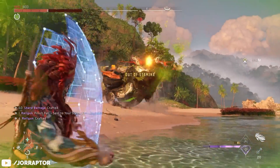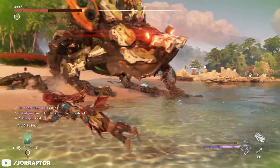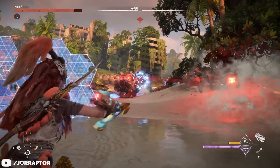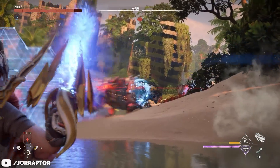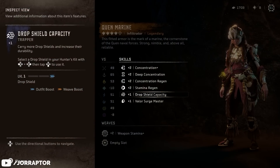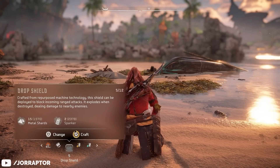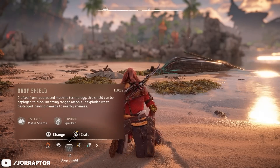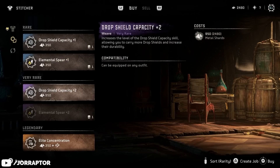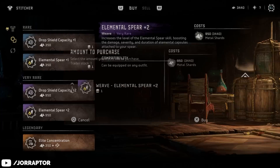The shields aren't amazing since machines can destroy them up close, but they're cheap to make. You can normally carry three, but with the new Drop Shield Capacity perk you can carry up to 12, so you can use them way more often before crafting more. You find that perk on certain outfits or buy the weave at the Stitcher in Fleet's End — and there you also find the weave for the elemental spear.